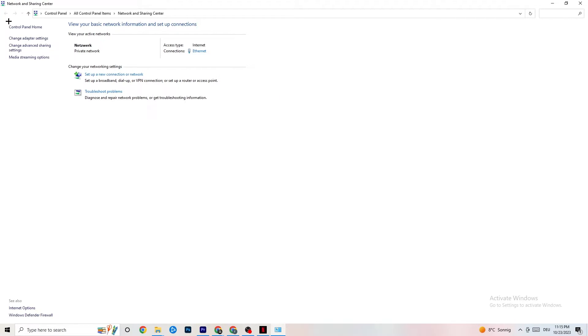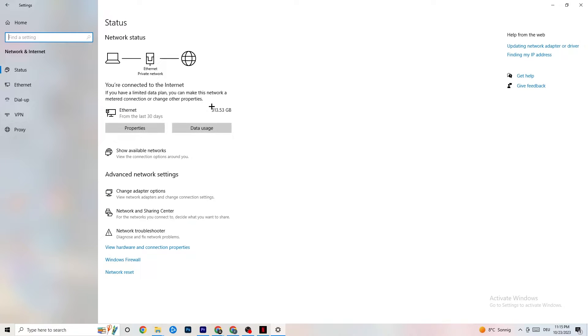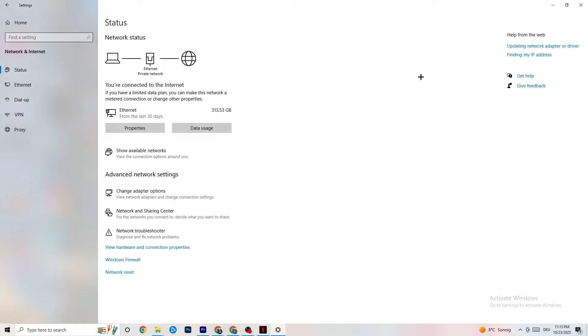After closing everything, go back to your internet settings and look at updating your network adapter driver, because sometimes the problem is that your adapter isn't on the latest version. Go to Device Manager and click Update Driver if your driver is outdated.